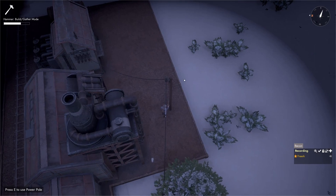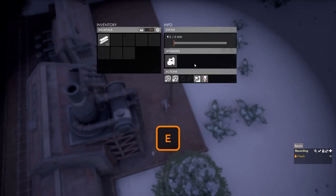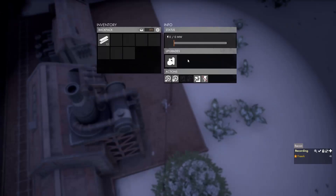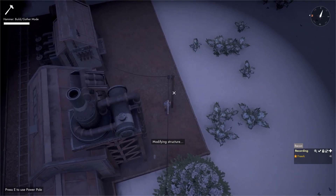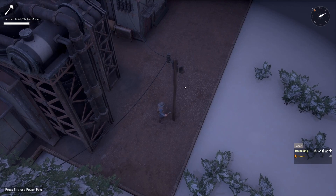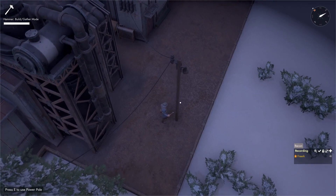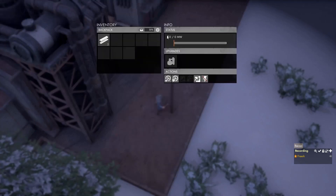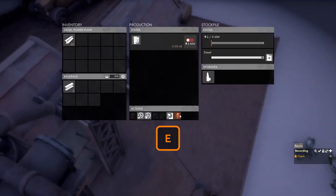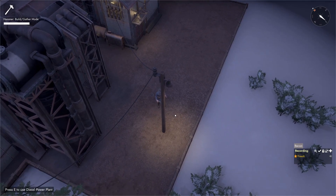We can also attach lamps to power poles. Come up to the power pole, press E to open its menu, and in the upgrades panel click the lamp button — it costs five construction materials. This modifies the structure and puts a lamp on the power pole. Even at night, no light will come from the lamp unless there is power going through the pole. Once we turn on the diesel generator and power flows through the wires, the lamp will give off light.